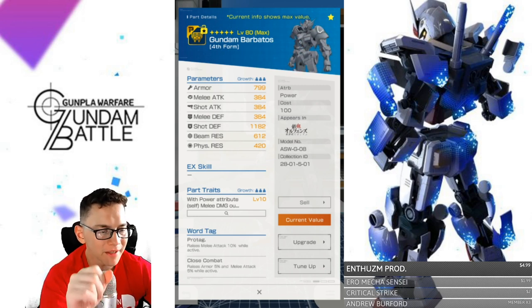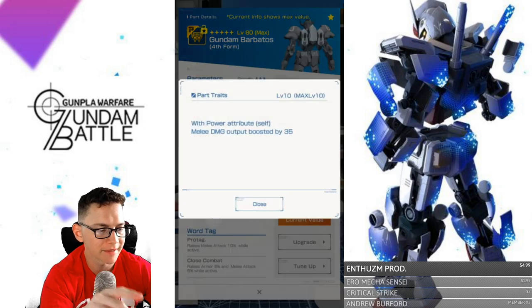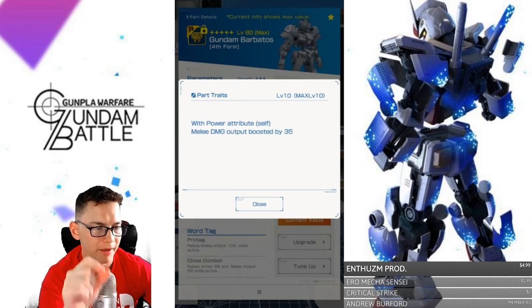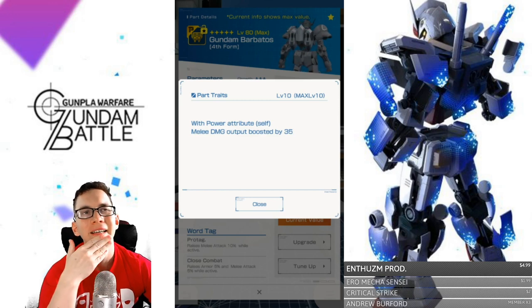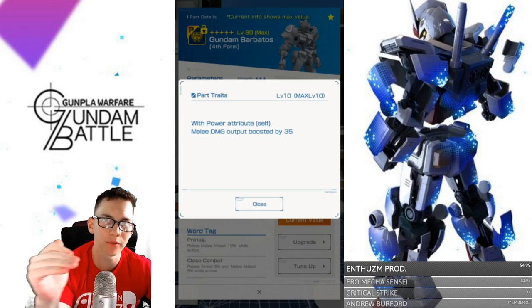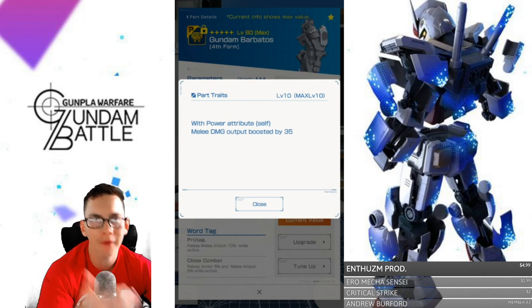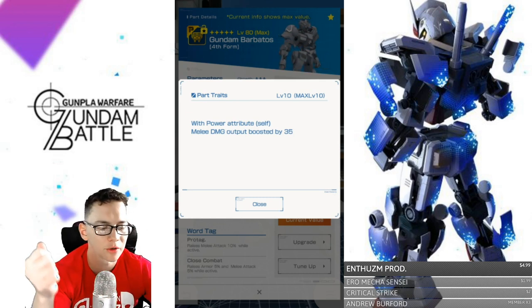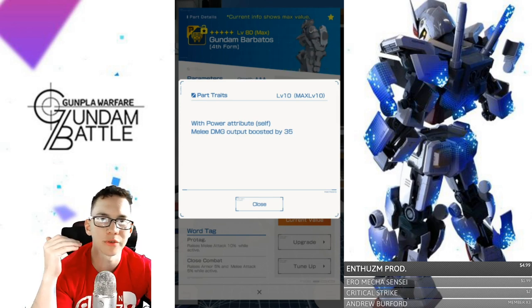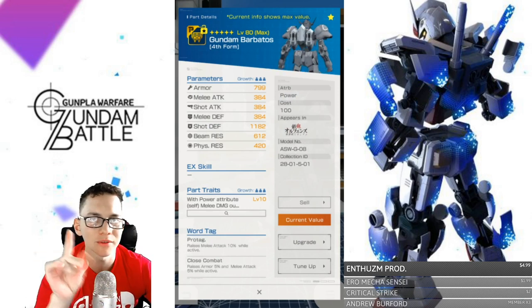I do think the backpack is the weakest part of the entire MS, with the legs being the second weakest. It has pretty decent stats, but the trait is so-so in my opinion. With Power attribute, melee damage output is boosted by 35 — that's a flat 35 added damage every single melee hit, including EX skills. Two MSs around the same power level only have so much health, and if they're not a recovering unit, that 35 is going to keep stacking. It's decent, but I'd probably prefer something else, and we'll look at that later in the video.